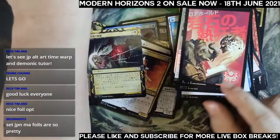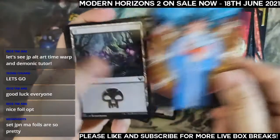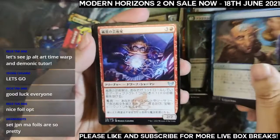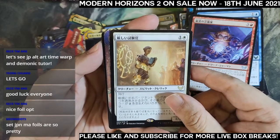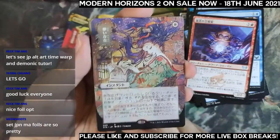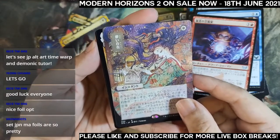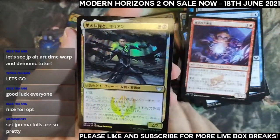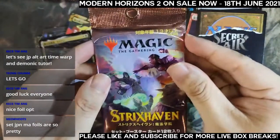Pack nine for Bob: one, two, three, four, five, six. Japanese alternate art — is it Ephemerate? It is indeed Ephemerate — works really well with the new incantations, I'm sure it's done on purpose. And a foil legend in the foil slot — it is Kirin, a Kirin foil. Really cool! Last pack for Bob, let's go!